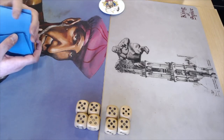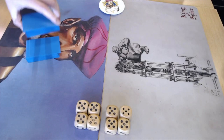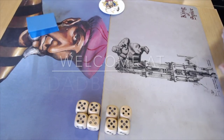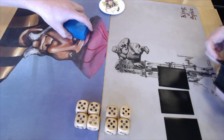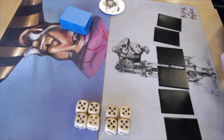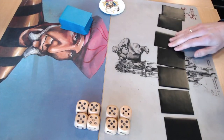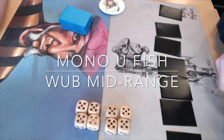Welcome to another episode of Timmy Talks, the channel where we talk old school magic. Today we are going to look at a match played at Dead BotCon, an old school tournament held in Utrecht. We've got two pretty cool decks for you: one is Mono Blue Fish piloted by Dauwe Rijtsma, taking on a white-blue-black control midrange deck by Bart Schuyt.